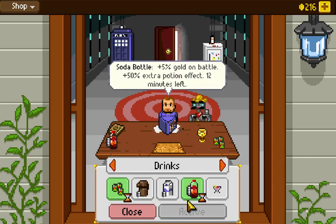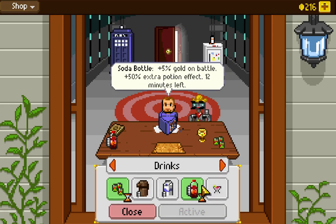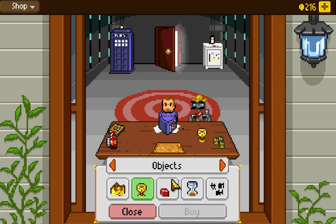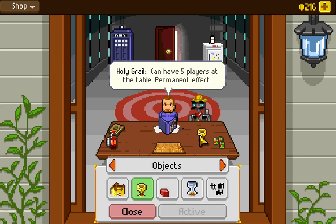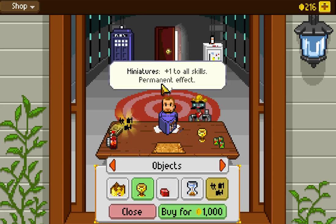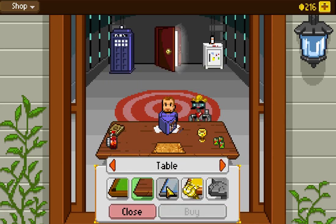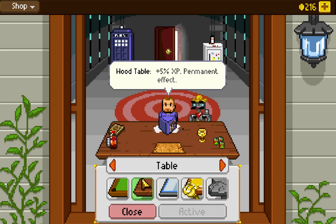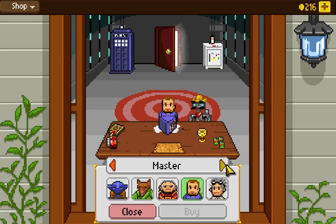These snack items actually have a duration. I have a soda can and soda bottle in play right now, so I get some extra gold going — 12 minutes left on that. Objects: I've got a holy grail on the table so we can have up to five players in our party instead of the normal maximum of three. You can buy miniatures that give plus one to all skills. We can also choose different tables, which have various effects. We're currently running the wood table for bonus XP.